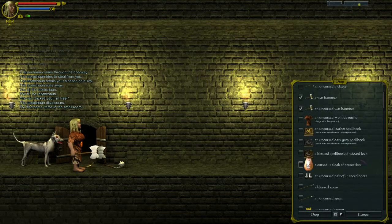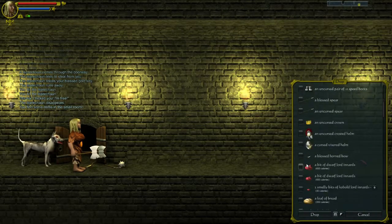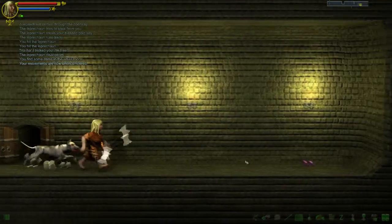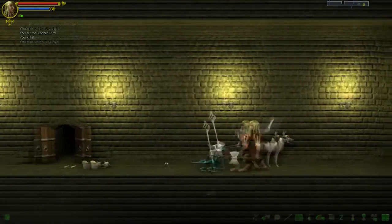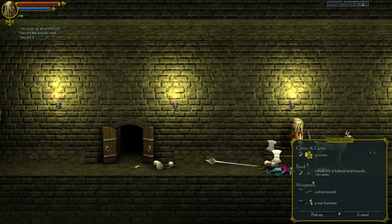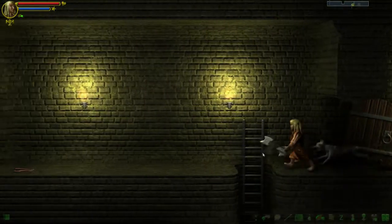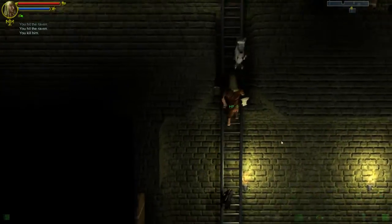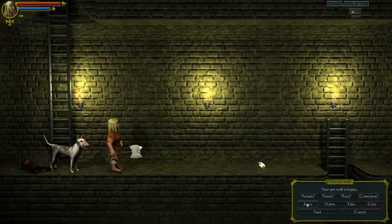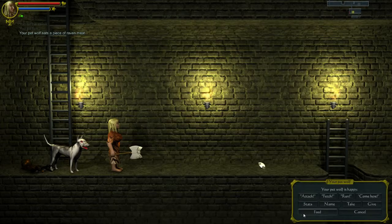An amethyst, nice. Someone's bringing us some magical loot. We'll take the White Staff because I know that has a good value. Let's feed our little friend here because I suspect he's getting a bit hungry.